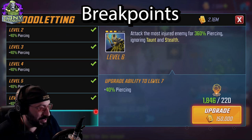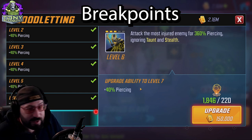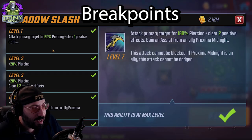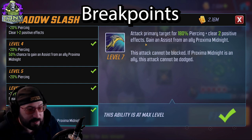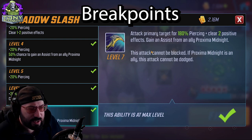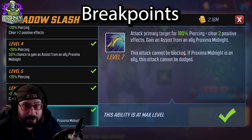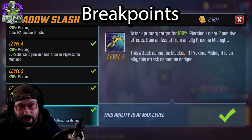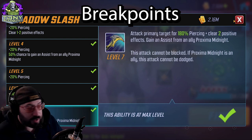Blood Lading attacks the most injured enemy for 360%, going to 400% at tier 4, ignoring taunt and stealth - all piercing, but just a small damage increase. The Tech ability attacks the primary target for 180% piercing, clears two positive effects, and gains an assist from Proxima. At tier 4, it goes from roughly a 50-80% chance to a guaranteed assist from her - and this attack cannot be blocked if Proxima is an ally, cannot be dodged, and if either has Striker they get the extra bonus attack. Clearing two positive effects is a big deal and works really well.